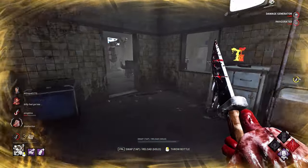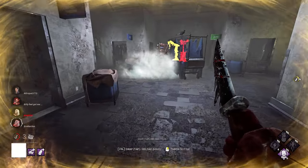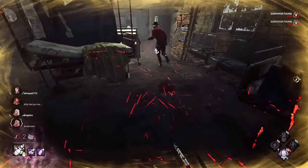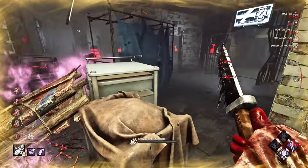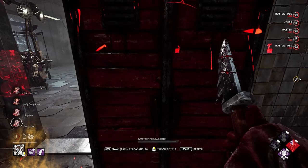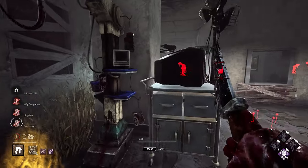Let's go back to my hook. Someone came for a save. Hey guys. This guy's dead. Let's go — oh, we have two gens. Actually, these guys are doing a really good job.